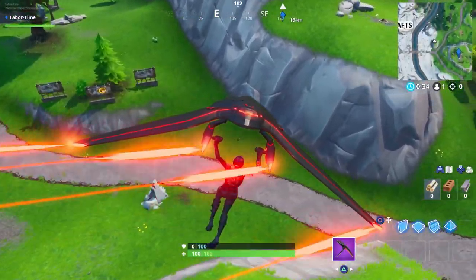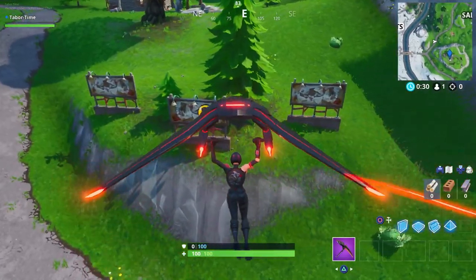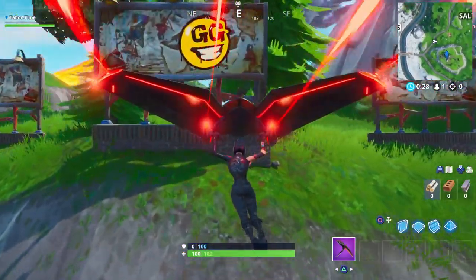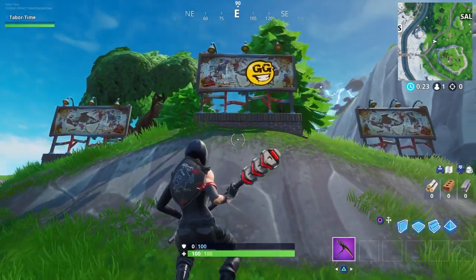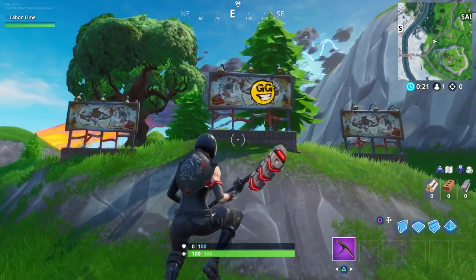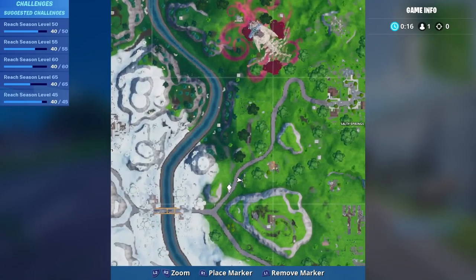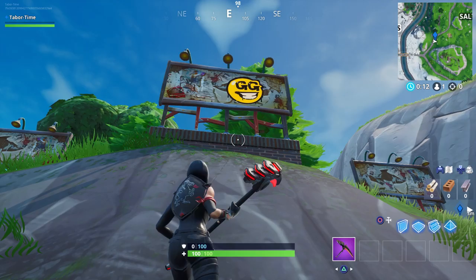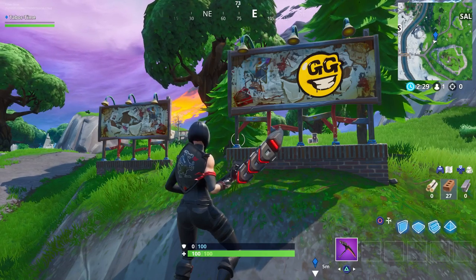From what I understand you could just glide by and it should give you credit. Here's the first one — you can see the 'GGs Only' graffiti right there. I wonder if that's a tribute to Tfue — pretty funny actually. Here's the exact location on your mini-map, just northwest of Grandma's house.